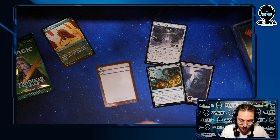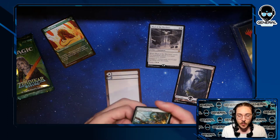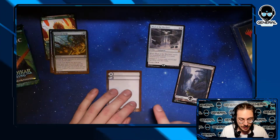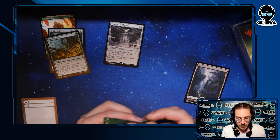Vastwood Search — kicker: search your library for two basic lands and put them into play tapped. If you kick it for eight mana, each creature you control also gets +2/+2. That's how you break board stalls in limited — absolutely bonkers. It's an eight-mana card but very, very strong.